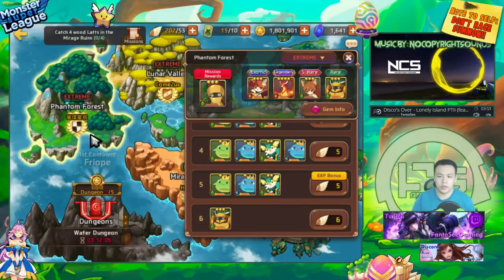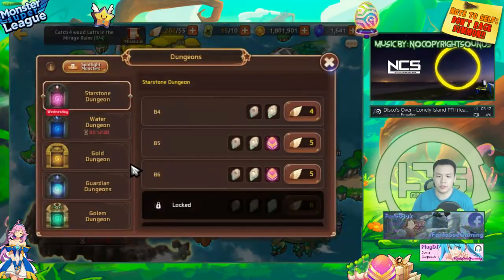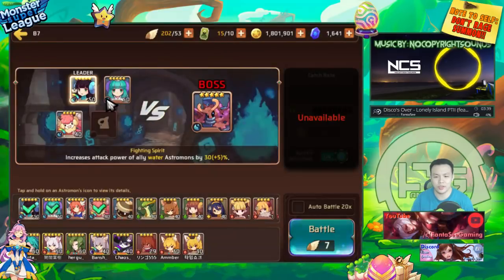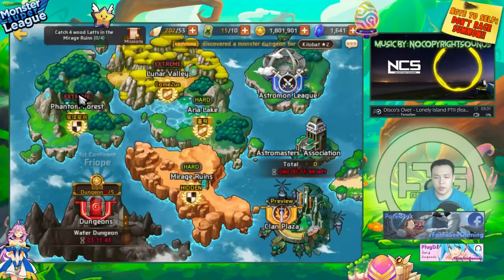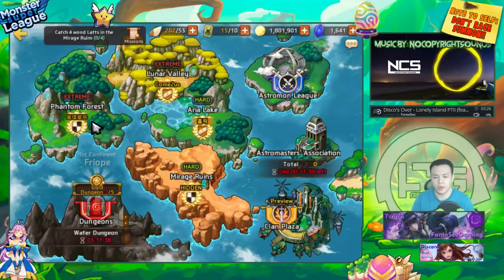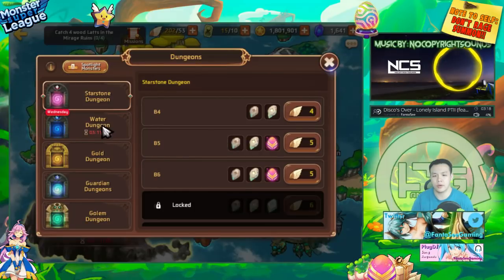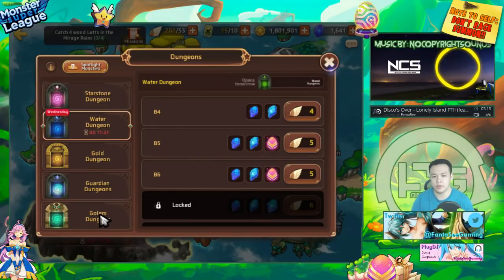B7 is actually slightly harder than B8, but if you chose Wood Odin as your contract hero you can clear B7 a lot more easily. What you want is to level your monsters to five stars at max level and gem them up with four-star gems upgraded to plus 12. Don't be afraid to spend your gold upgrading those gems all the way to plus 12 — your wood monsters should definitely be able to clear through B7 relatively safely.